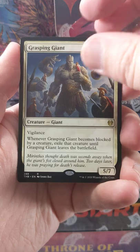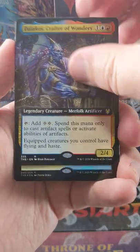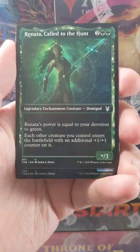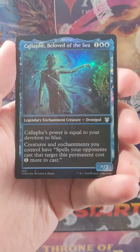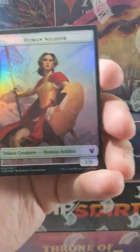We've got Grasping Giant as our first ancillary card here. Then we've got Dalakos, Crafter of Wonders — very cool, little Commander card. Foil Temple of Enlightenment — nice. We've got a Renata and a Foil Caliphate. Very nice. Thank you much. Thanks for watching.